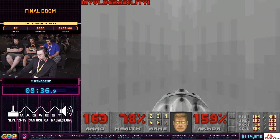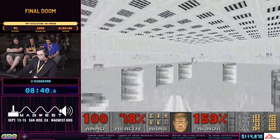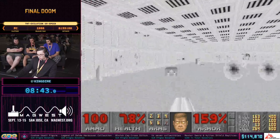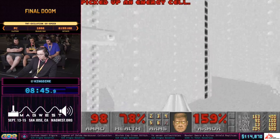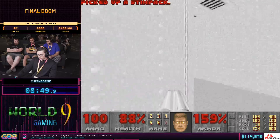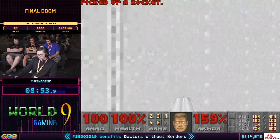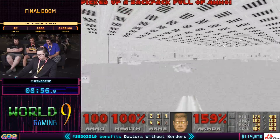Chaingun does 5 to 15 damage, while the plasma rifle does 5 to 40. On the previous lift he picked up an invulnerability sphere, which is what made the screen go white like this. It lasts for about 30 seconds.